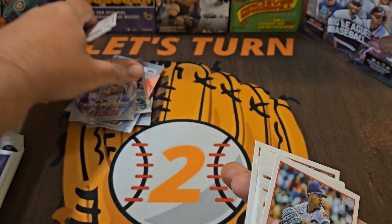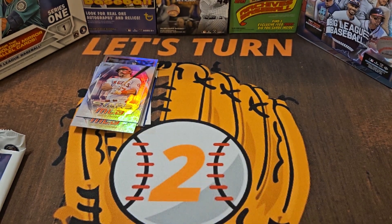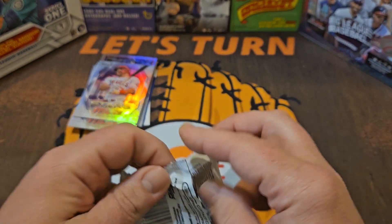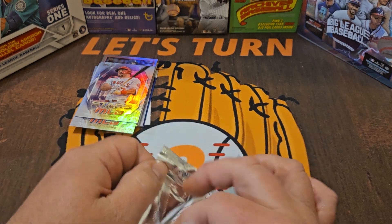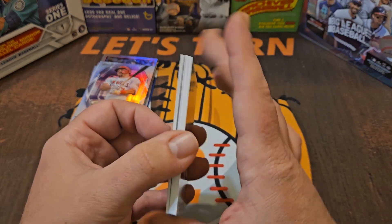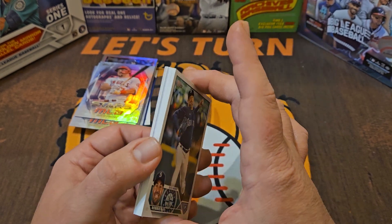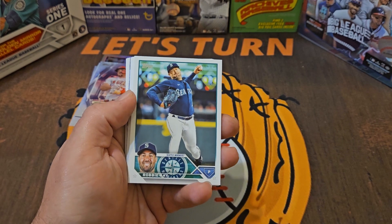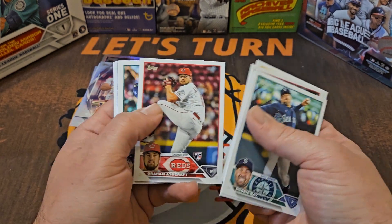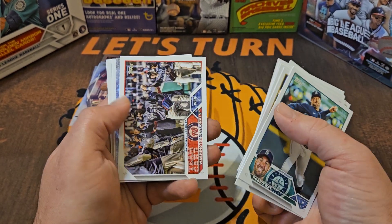Mike Trout — wow, this is actually a very, very good box. I can't remember exactly what I got in my first blaster box, but nothing over the top — just a couple of Mike Trouts, a nice Shohei, a couple of parallels. We've got our last pack magic here. If you haven't already, hit subscribe and the thumbs up — I'd really appreciate it. Robbie Ray is going to be out for the year — that was just announced this past week.